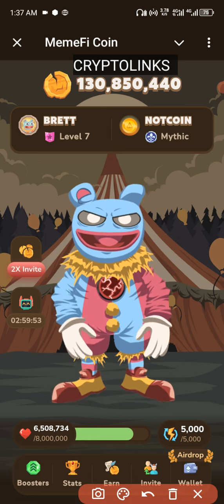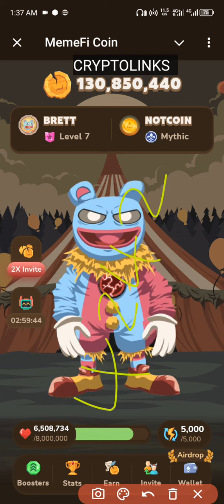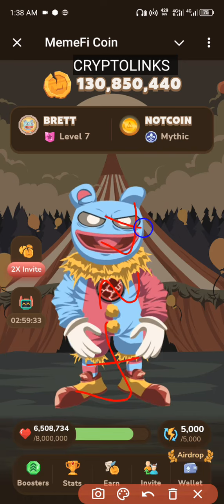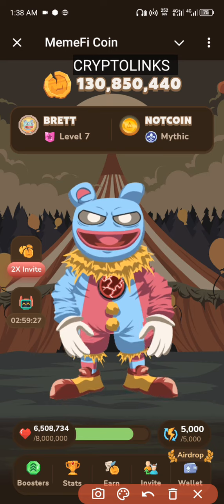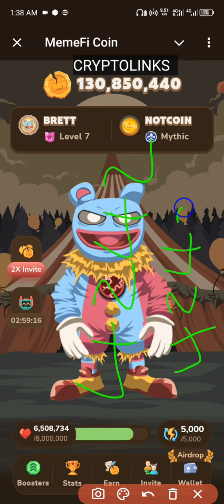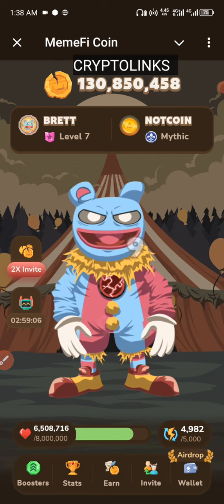So the secret code of the day is 4242. I think the colors are not showing, so let me change. Okay, we have 4242 — I think this color is not good either, so let's go to green. Yes, 4242. I think here it is much more clear. So it is just 4242. Let's give it a try right now and see — 4242.